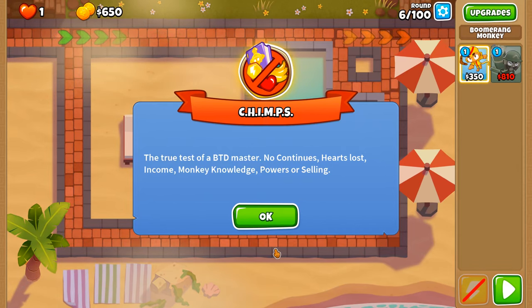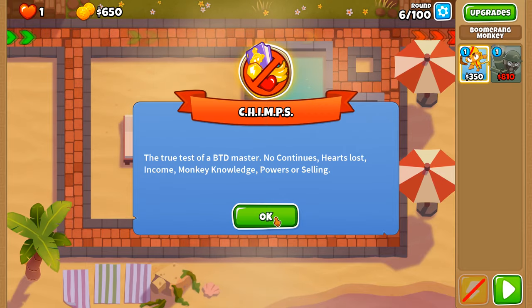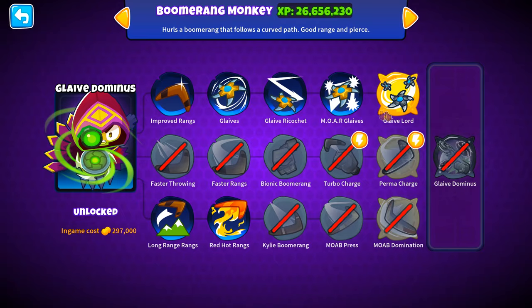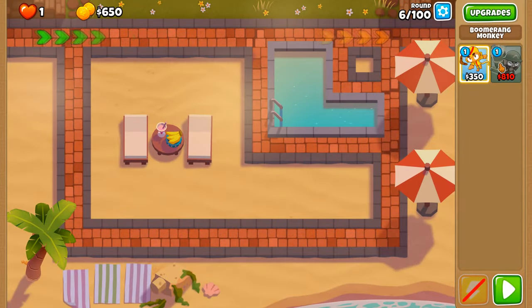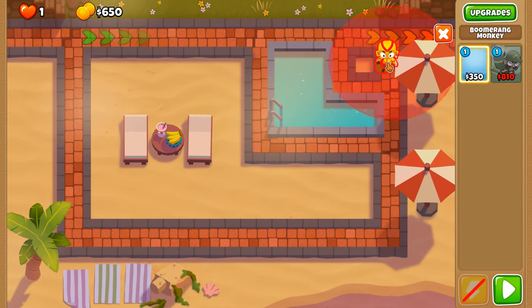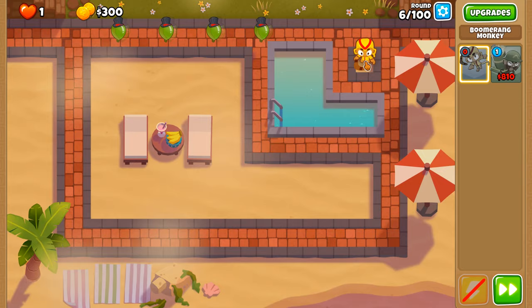2TC is an achievement in Balloon's Tower Defense 6 where you need to complete a CHIMPS game with only two towers involved. Today we're going to be doing this with the Glaive Lord and the Balloon Incineration. If you're watching this on the day of release, happy update 41 everyone.